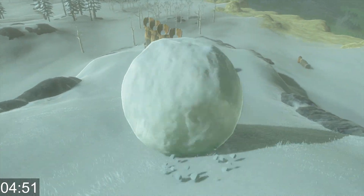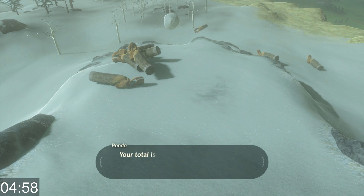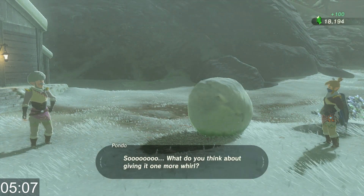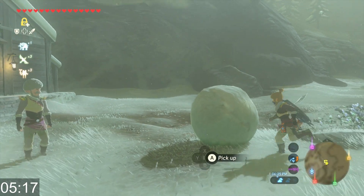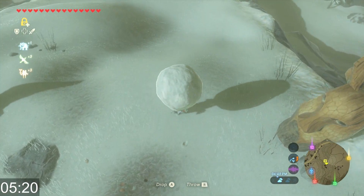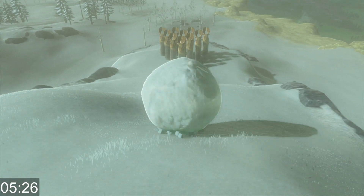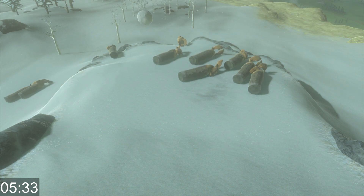But don't worry — if you score a spare, the guy will give you a silver rupee worth 100 rupees. That makes up for it, and you get more practice too. It's a consolation prize that's much better than the gambling method, where you might get only 1 rupee and have to reload your save. Here, getting a spare means an 80 rupee profit after paying the 20 rupee entry fee.